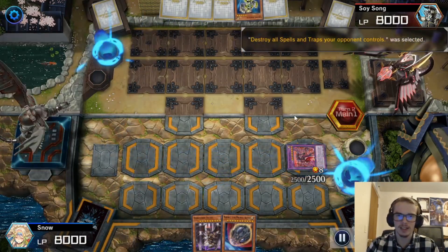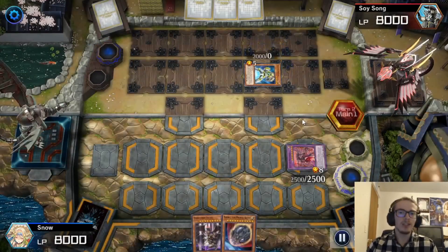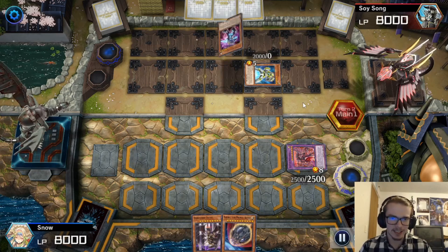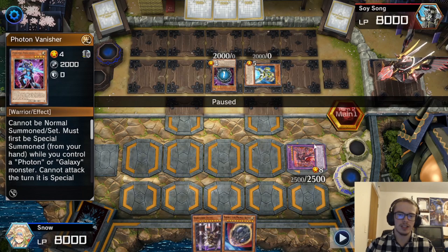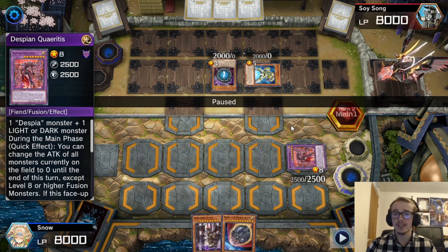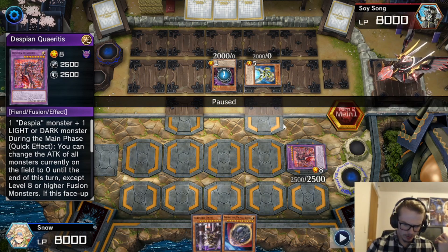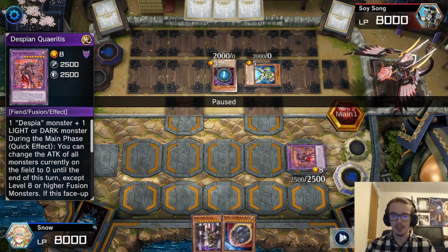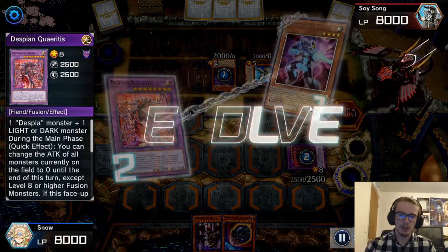They go for Lightning Storm, which really sucks for us. Then they go for Galaxy Soldier — Galaxy is pog. They're going to add their Galaxy Knight and then Special Summon out Photon Vanisher. I am going to actually activate Quir here. The reason for this is because it prevents them from Special Summoning Galaxy Eyes Photon Dragon, since he requires two monsters with 2,000 or more attack — and if their attack is zero, you can't Special him out. So I'm going to do that to prevent anything from happening off of these two monsters.